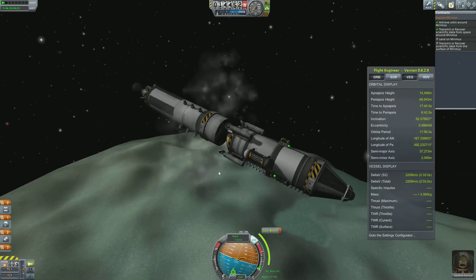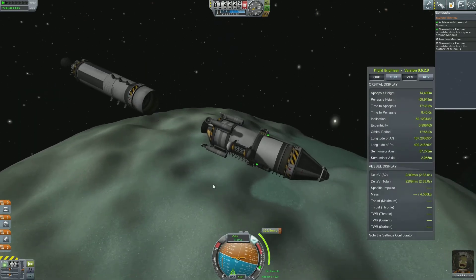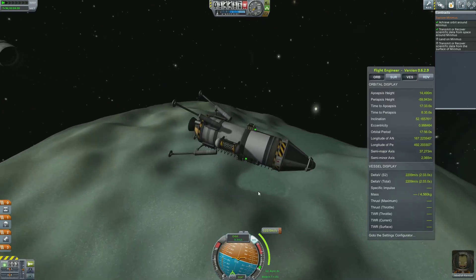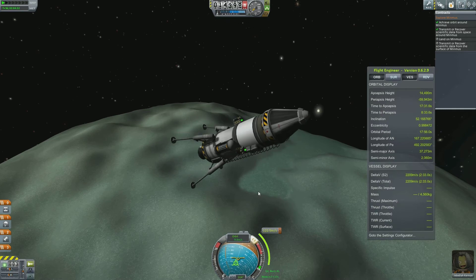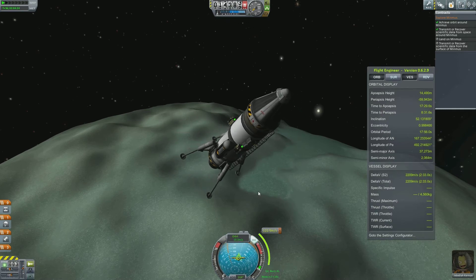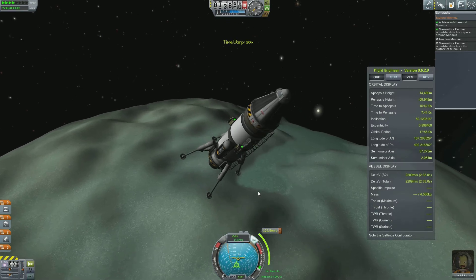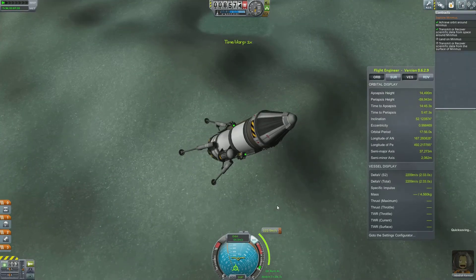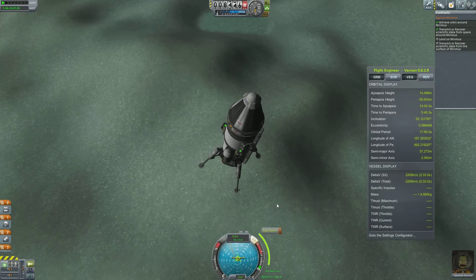I'm going to do a little bit of a burn here to reduce our orbital speed across the surface. Basically, by reducing our horizontal speed, what that will do is make us stationary over the planet, and then what little gravity there is will gradually drag us down. So you can pretty much land directly below where you're hovering over — it's a pretty useful thing to do. I'm going to go ahead and jettison that part of my rocket now and open the legs. Press F5 to do a quick save — don't want to mess this up at this crucial juncture.